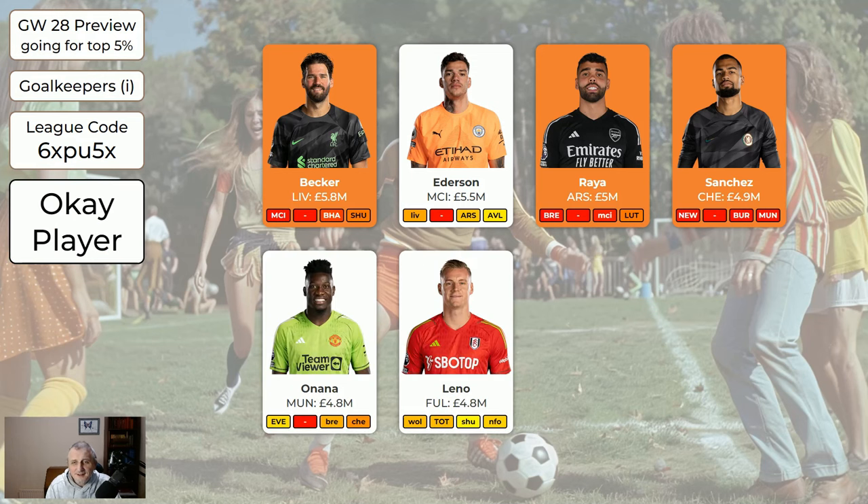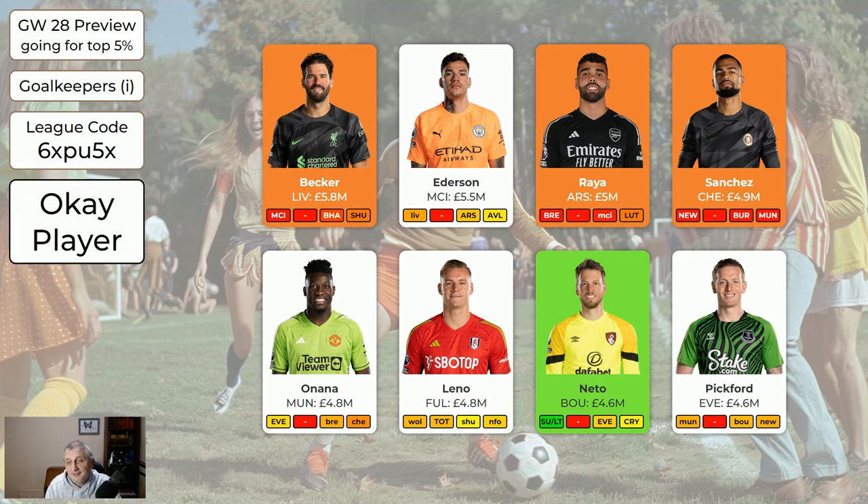Onana's all right. Leno's okay. So Neto — I sold Becker to get in Neto. Neto is the Bournemouth keeper: a home game against Sheffield United and a home game against Luton. He could easily get more than four points than any of the other keepers shown here. So it's absolutely fine to go for Neto — he should be a good keeper this week. And then Pickford, away to Man United — he's all right, I like Pickford.